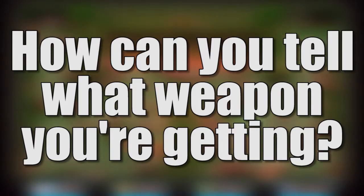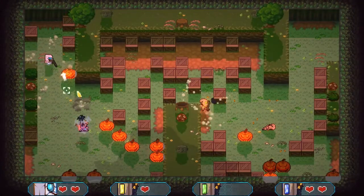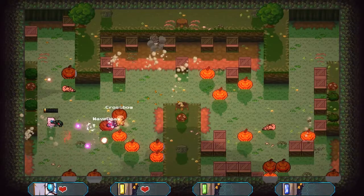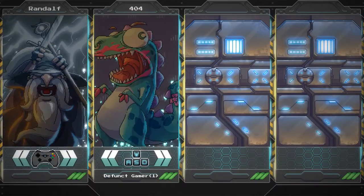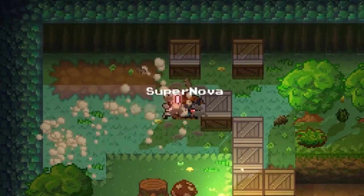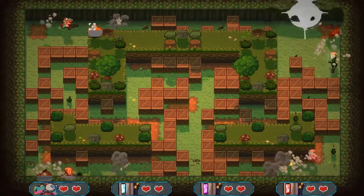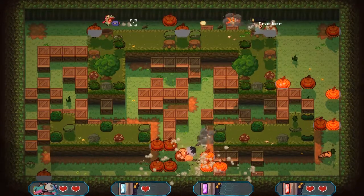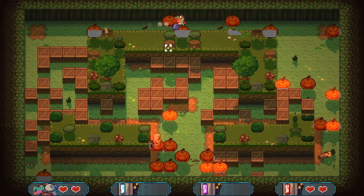How can you tell what weapon you're getting? That's the problem — you can't. Every pumpkin looks exactly the same, so you're basically just collecting guns at random. I'm not a fan of this decision, and I hope it's just temporary in the early access build. I also wish the five different characters were a lot more varied. While each one has a unique secondary attack, they're all basically the same, and they even look similar. It'd be nice to see a slower character that has more health, or perhaps an agile character that only has one hit. There's a lot that can be done with both the characters and the boxes to make the game significantly more exciting.